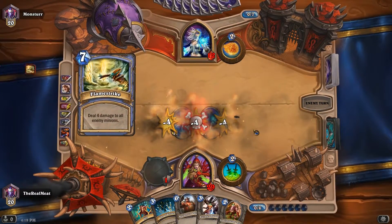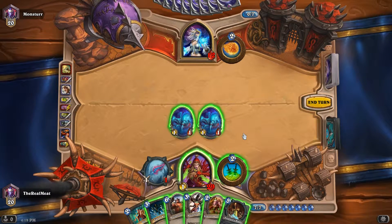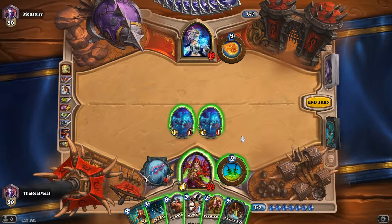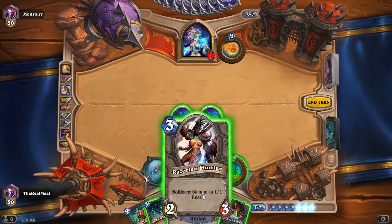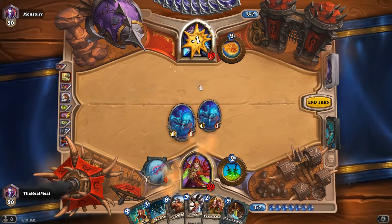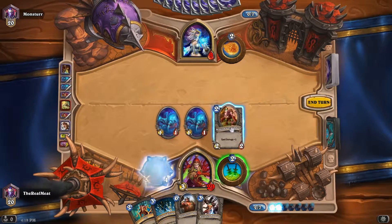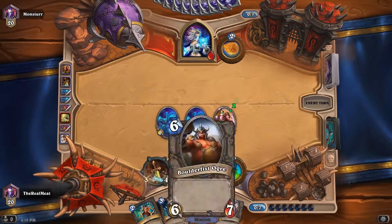Of course there's a flamestrike. Thankfully we had that sticky ass spider though. What can we do? I want to use my mana really efficiently, so I probably should put a weapon on, but first I'm gonna do some damage to him. And then yeah, we're gonna throw in a weapon and also throw out this Cobalt Geomancer, because that's gonna give our fan of knives some extra teeth.